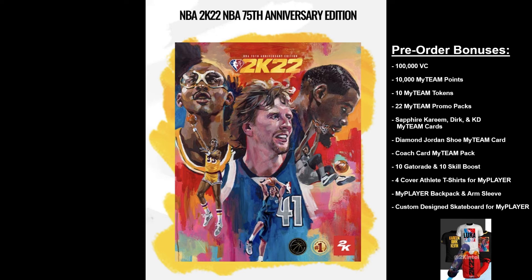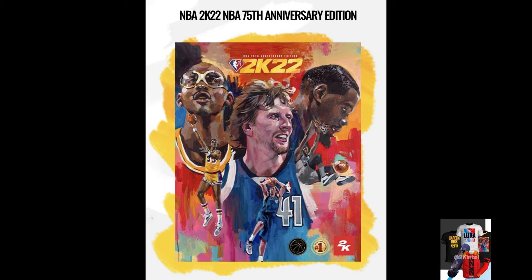You also get four cover athlete t-shirts for MyPlayer with Kareem, Dirk, KD, and Luka on them, a MyTeam backpack — which is a red backpack that says 2K — an arm sleeve that says 2K on it, and a custom designed skateboard for MyPlayer. I'm not sure if the skateboard is for current gen or just next gen, since on next gen you got the skateboard right off the jump, but I hope it's for both.